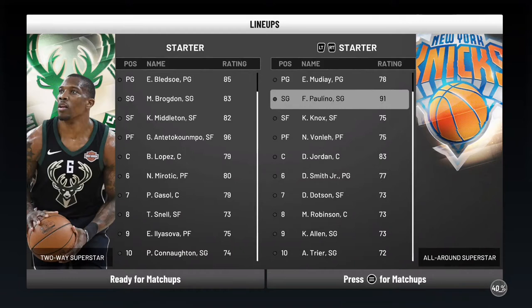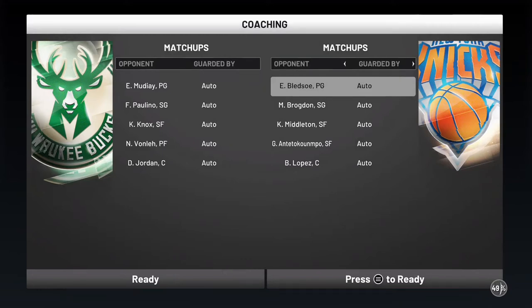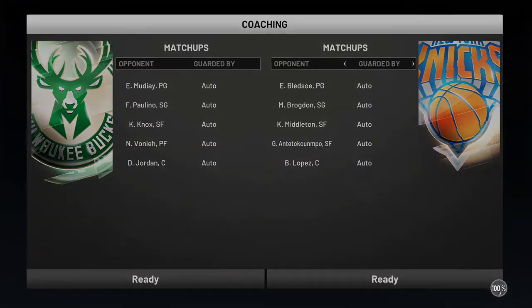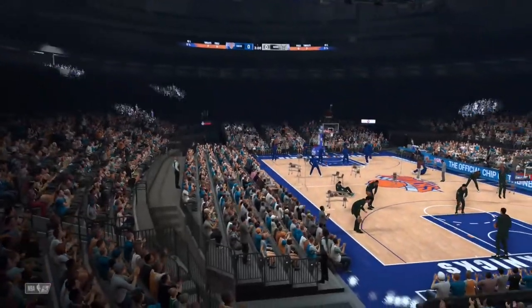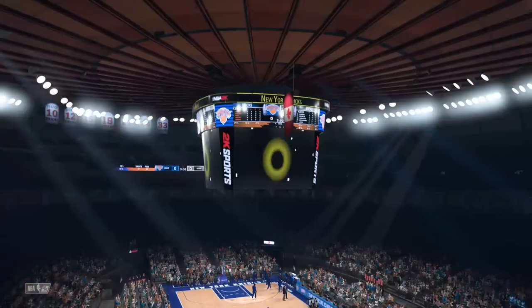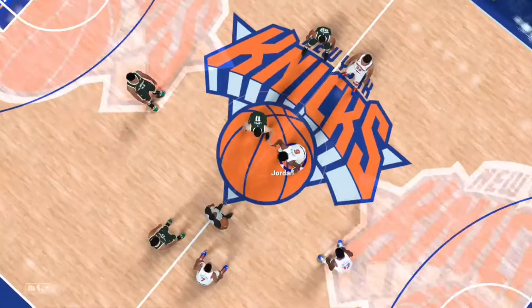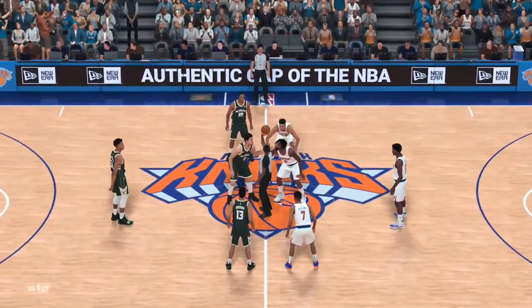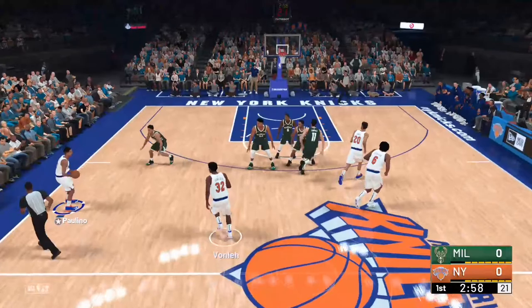By the way, my player is a 91 overall - all-around superstar for shooting stats. I could say all-around because I have defense too. Defense plays a huge role in overall rating more than offense - defense wins championships. This is a pretty short game, only three minute quarters. Let's test out my player. He's short but let's do some dribble moves and see what he can do.